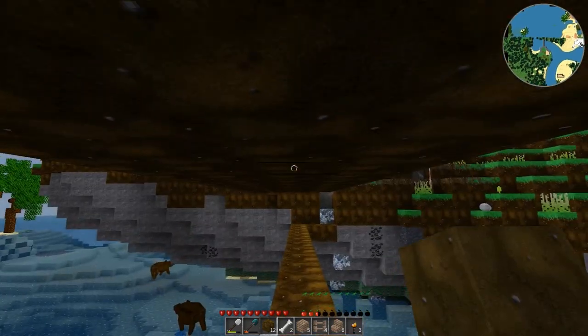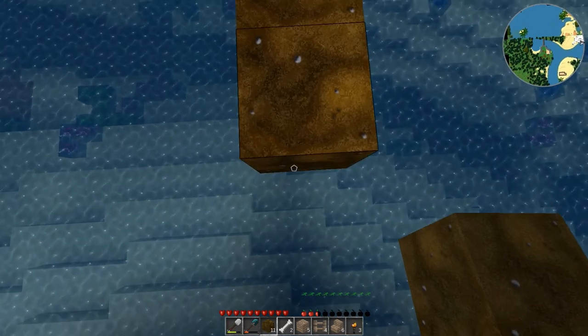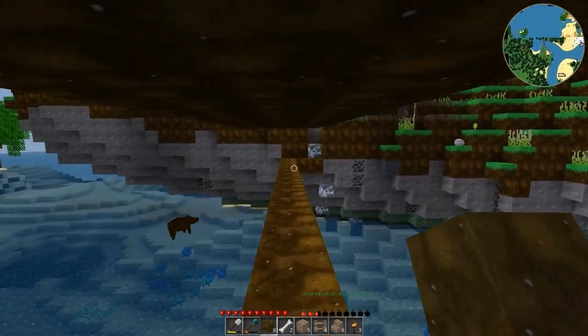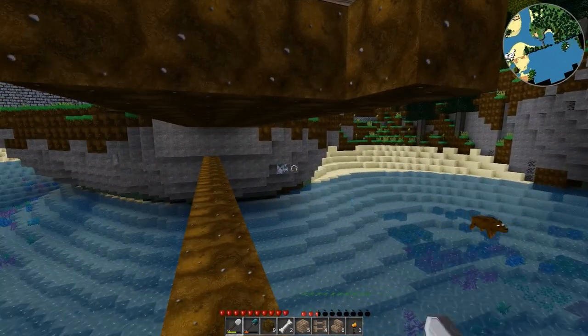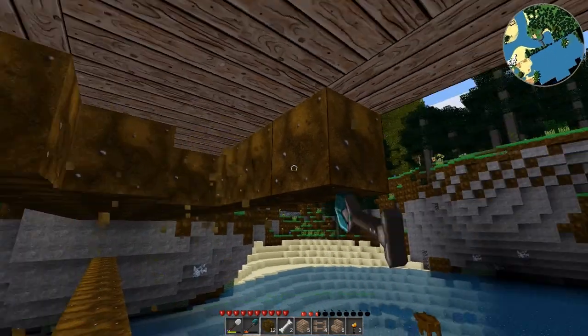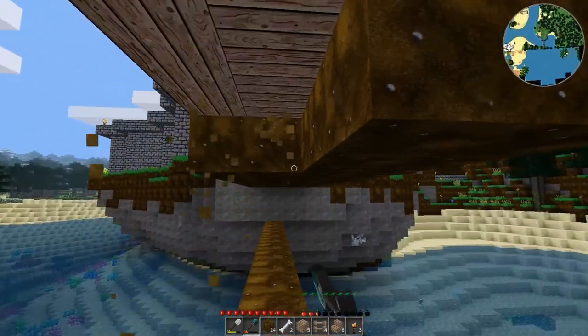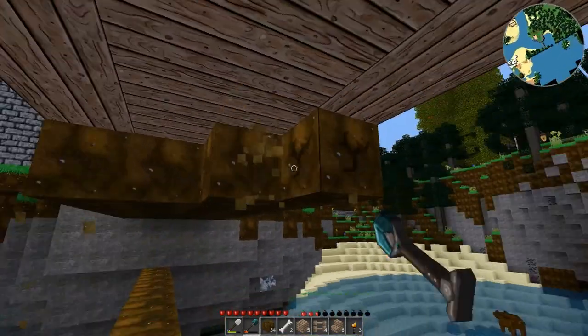I don't see any reason why I shouldn't be able to remove this while walking on it. There's gonna be fencing going on the sides, which is gonna be what makes the underbridge support. So I'm gonna need way more fencing than I have right now, but that's fine — it's not like I don't have enough pine wood that I can turn to sticks.